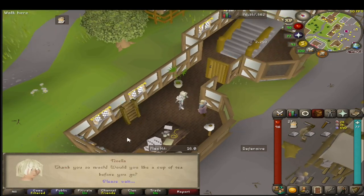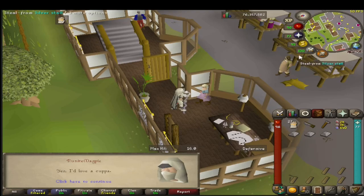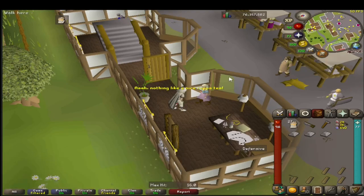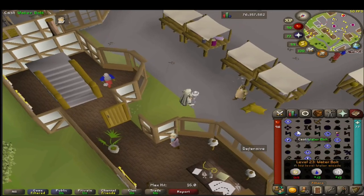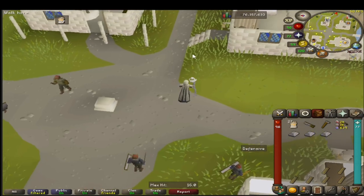We tell her we're finished with our work, she thanks us, gives us a nice bit of XP, and offers us a cup of tea. This cup of tea, once we accept it, will regenerate all our run energy regardless of how low it was. Then we teleport back to Falador.